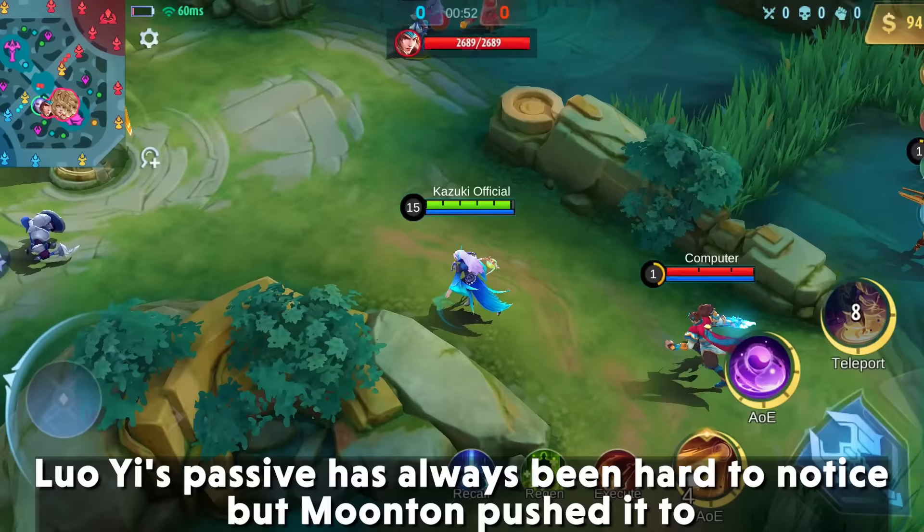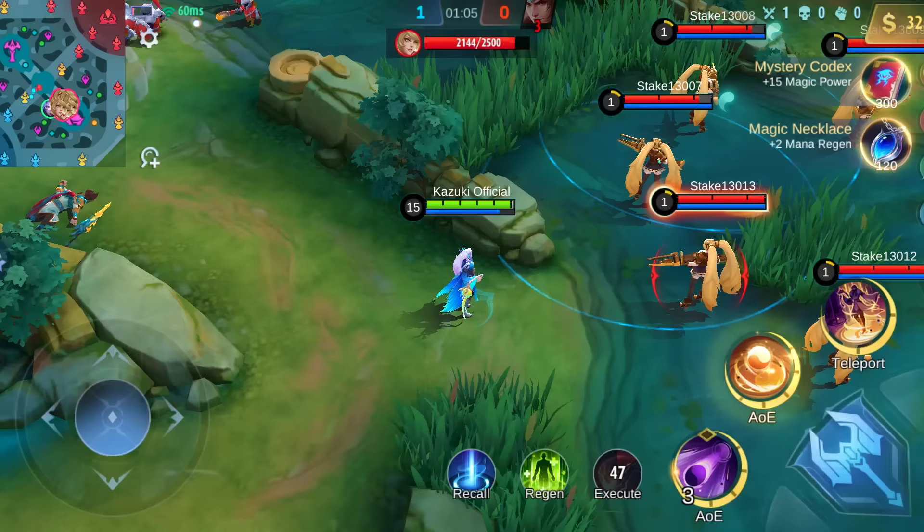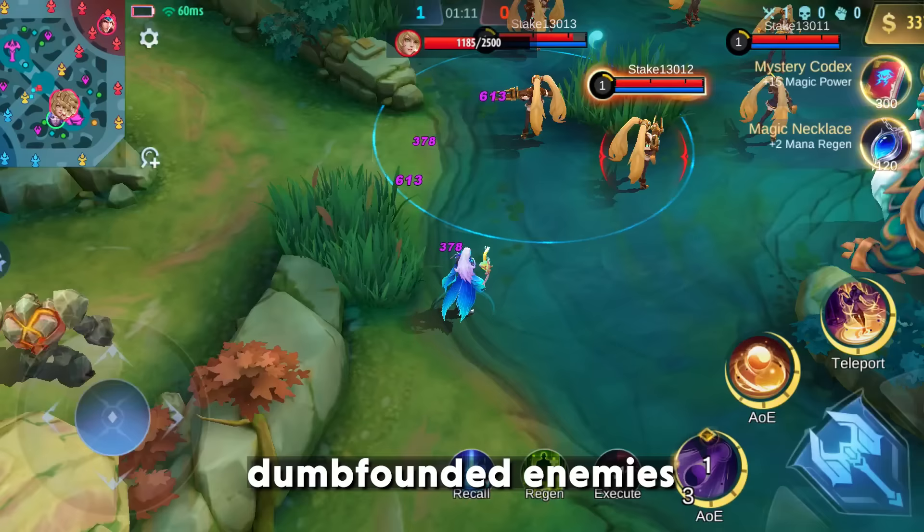4. Luo Yi's Starlight Skin — Luo Yi's passive has always been hard to notice, but Moonton pushed it to the next level with her starlight skin, which makes it almost too hard to notice whether you are marked with yin or yang. You will be able to execute a perfect yin and yang combo on your dumbfounded enemies.